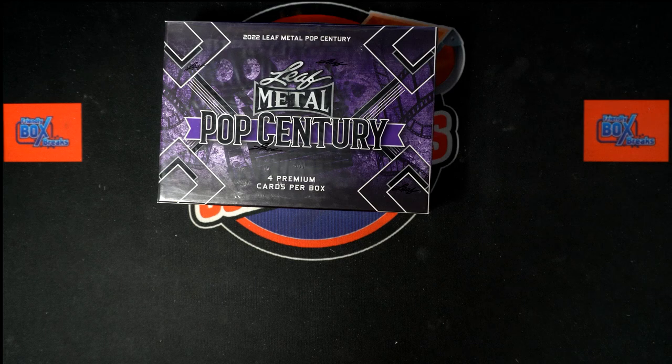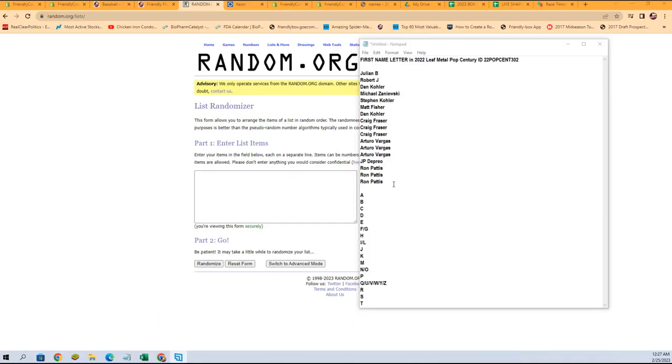We will pair them up on a spreadsheet, then we will give you a minute to talk trades, and then we're going to dig in. So we're going to start right now — we're going to switch over and do our random of our owner names right from here.